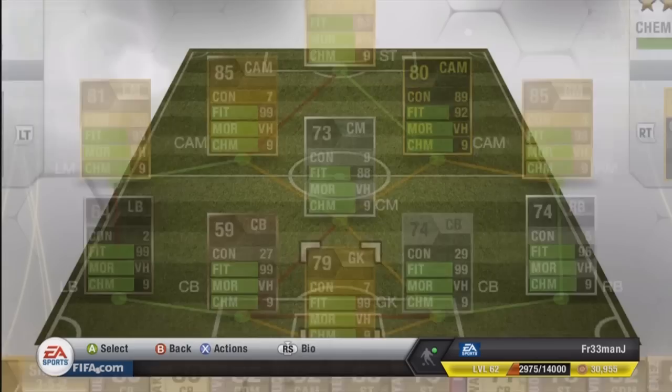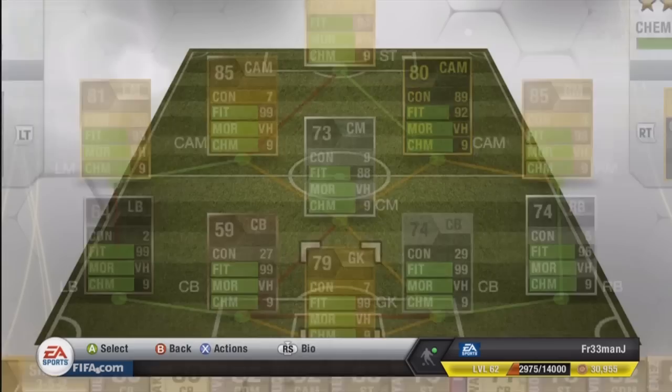This is the squad — the hybrid. Everyone has nine chemistry. As you can see when we go out and back in, everyone is on nine chemistry. A pretty interesting side — hopefully you guys will enjoy the goals and gameplay at the end. Thanks for watching. Leave some comments below about what kind of players and squads you want me to do in the next few episodes. See you next time, goodbye.